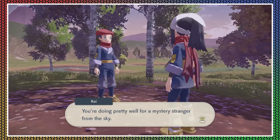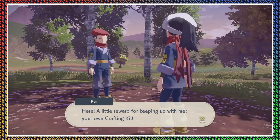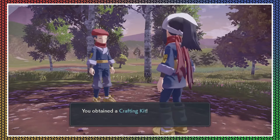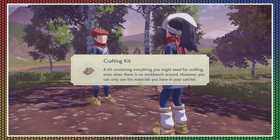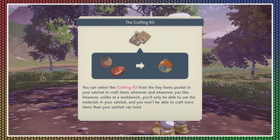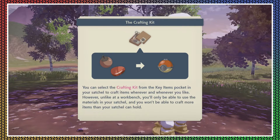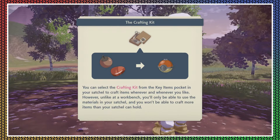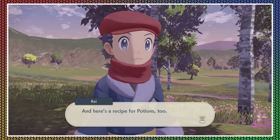Doing pretty well for a mystery stranger from the sky. Here's a little reward for keeping up with me — your own crafting kit! You obtain a crafting kit: a kit containing everything you might need for crafting even when there is no workbench around, however you can only use the materials you have in your satchel.